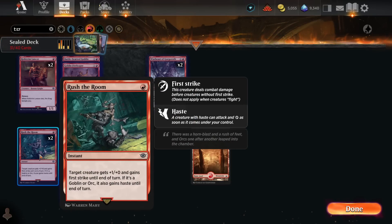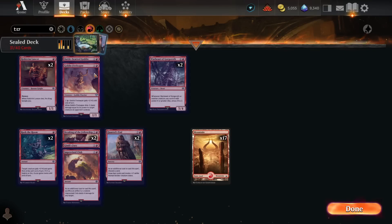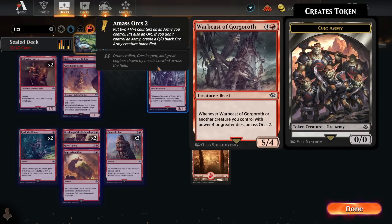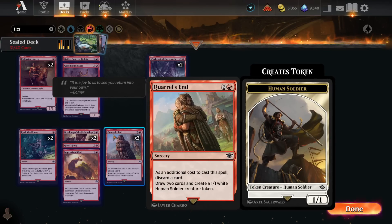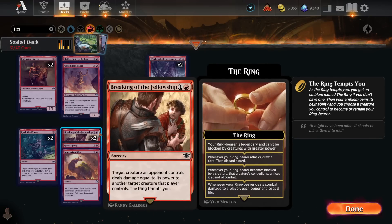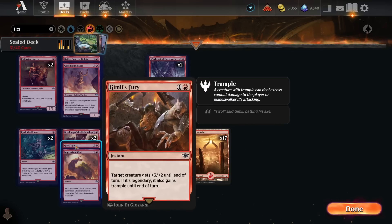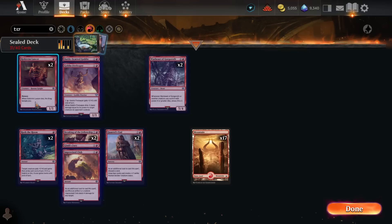Moving on to red — some mediocre combat tricks with Rush the Room, solid one-drops with the Lancers, Fire Leaper and Battle-Scarred Goblin are fine two-drops. The non-creature spells aren't the greatest. Double Breaking the Fellowship is kind of narrow removal — you need your opponent to have two equally sized creatures on board. Red in general is kind of all filler, varying from bad filler to good filler, but there's nothing but filler.